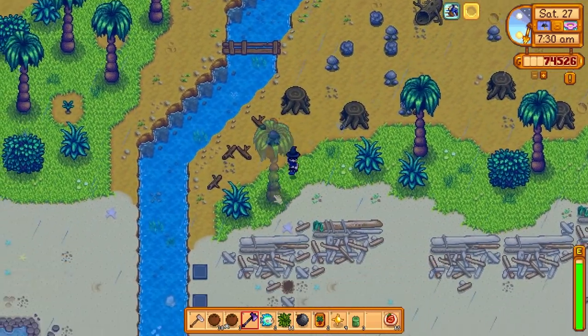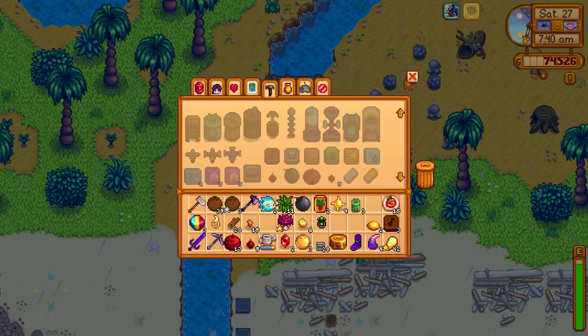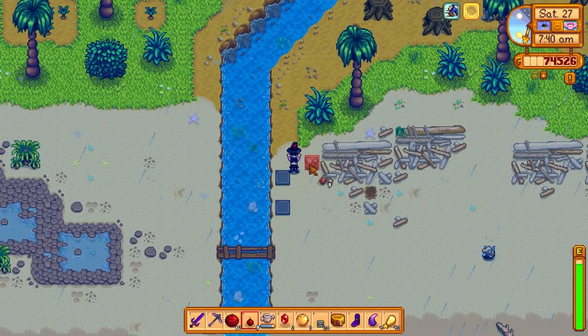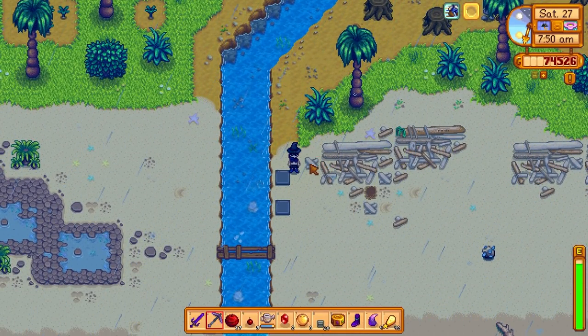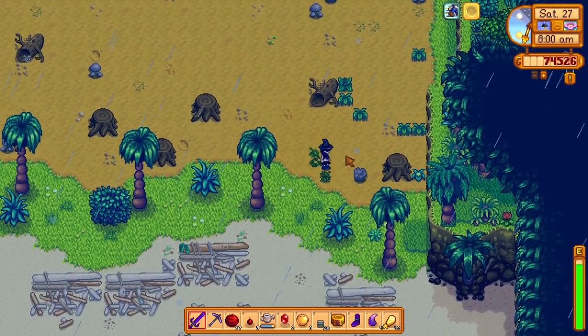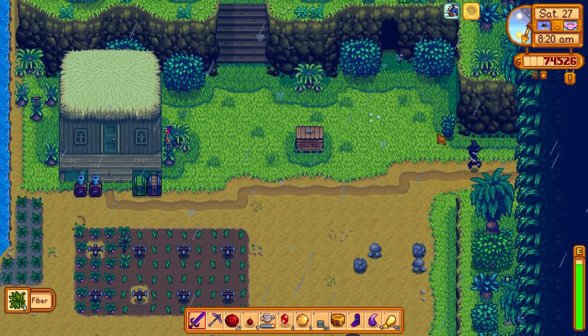I'd rather not chop the coconut trees down if I can avoid it, because I want the coconuts. What am I missing — fiber. I need 40 total fiber so that would craft us stuff, but it's not gonna craft this stuff. Whatever — I'm sure I have fiber up at the field office area.